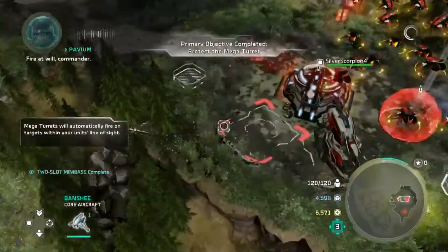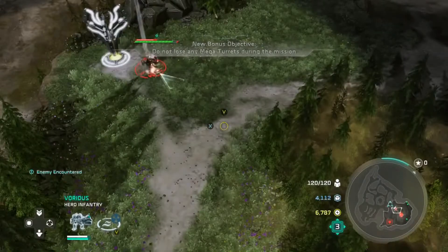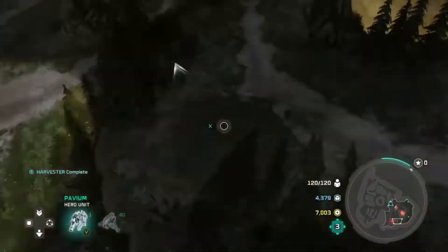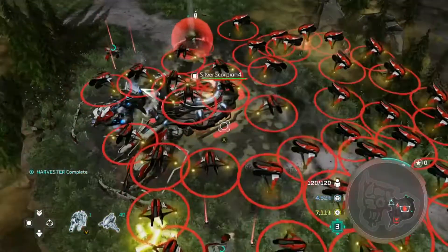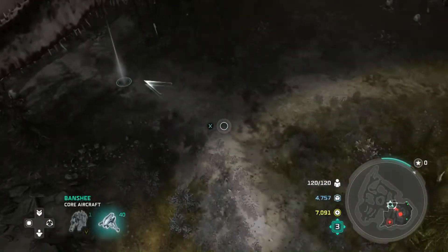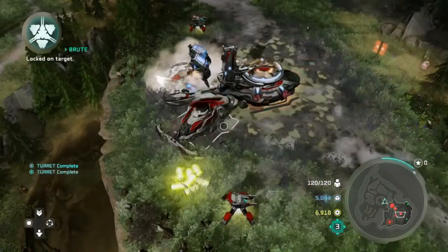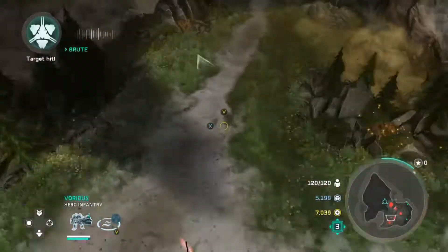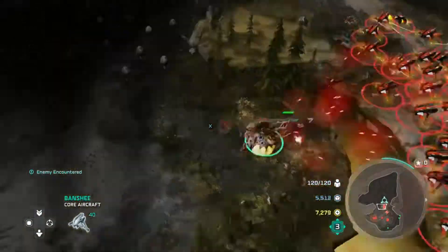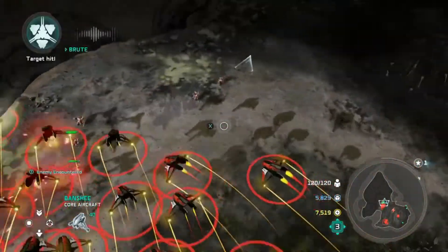At this point you can see I have a ton of supplies and power. I'm not really going to need to use it much, but we want to build up as much as possible before the base inevitably gets hit. I had Vortis capture that power node. Every time you build a mini base, a mega turret is automatically built with it. You can use the other plot to build whatever you want — I like to build more supply pads. And there are two turret plots you want to use to defend the mini base.